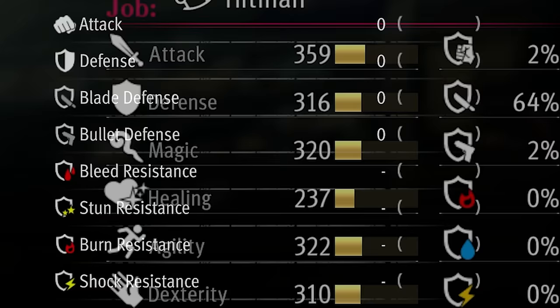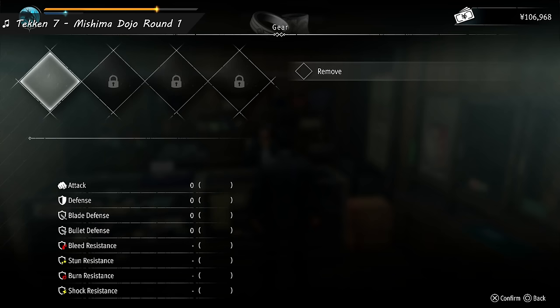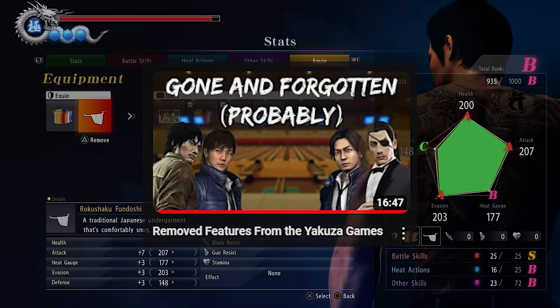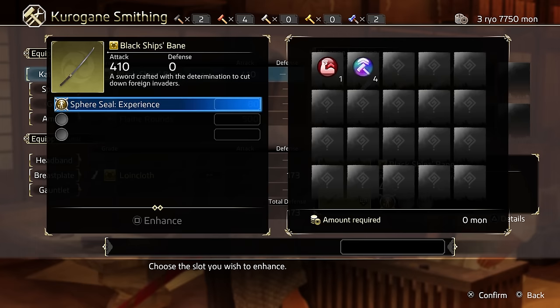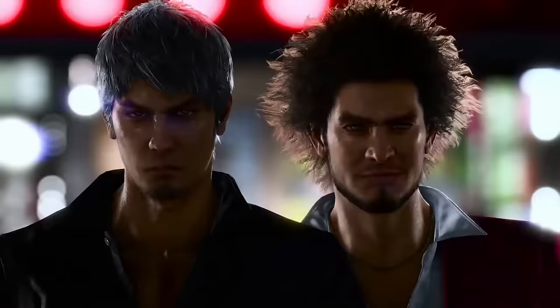From Yakuza Like a Dragon, this game has various status and attack type resistances that can be altered by equipping gear and accessories. However, you can't equip weapons from your inventory and can only pick them up off the ground. This matches a prediction made in a video back in February, where it was correctly forecasted that equippable weapons wouldn't be in Gaiden but would return in Infinite Wealth.